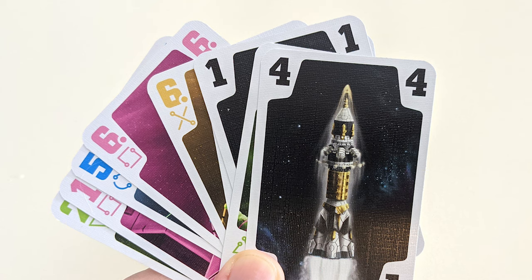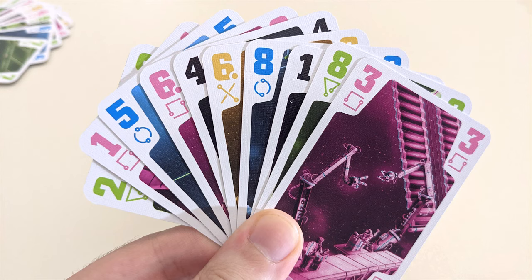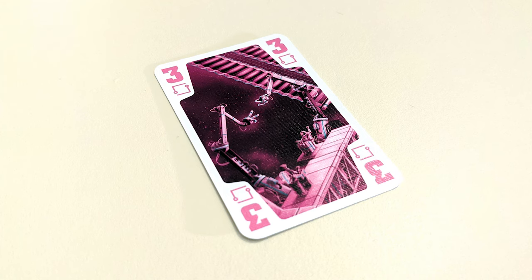At the start of the game, whoever has the four rocket card in hand is designated as the commander. They take the first turn. On your turn, you'll choose a card from your hand and play it to the center of the table.